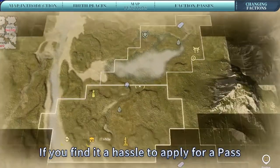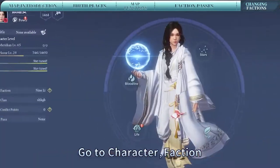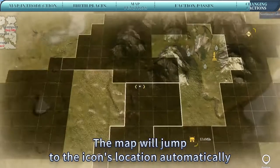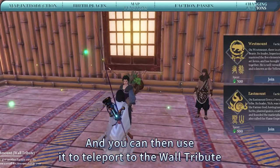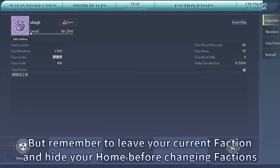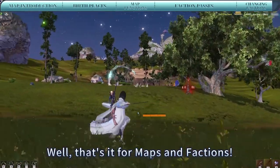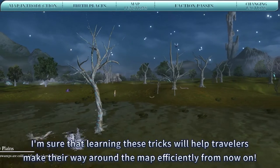If you find it a hassle to apply for a pass and you're in need of materials unique to other factions, you can also choose to change factions. Go to Character, then Faction. Let's use Nine Li as an example: tap the question mark next to that faction, then tap Southmount Wall Tribute. The map will jump to the icon's location automatically, and you can then use it to teleport to the Wall Tribute. Once there, it's just a matter of using 500 Sage Jade to change factions. But remember to leave your current faction and hide your home before changing factions, otherwise you won't be able to change factions. That's it for Maps and Factions — I'm sure that learning these tricks will help travelers make their way around the map efficiently from now on.